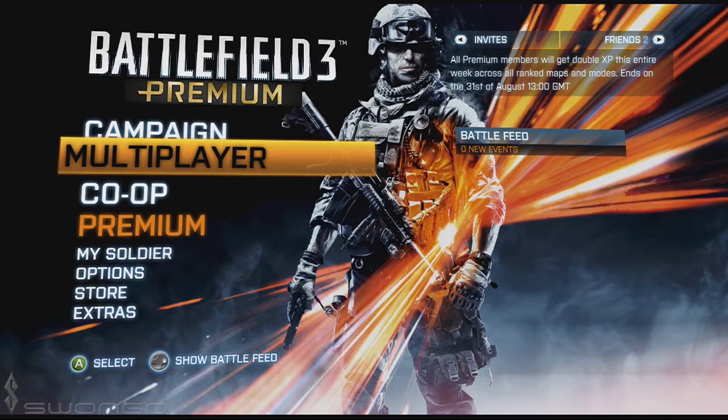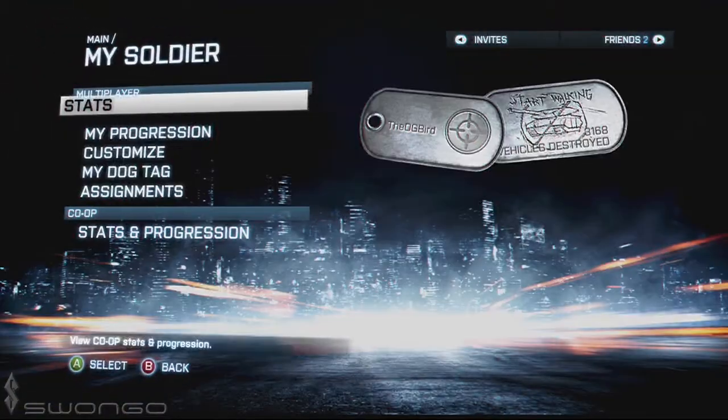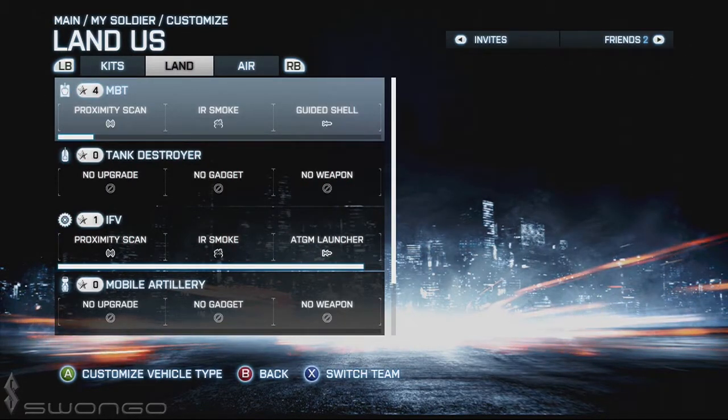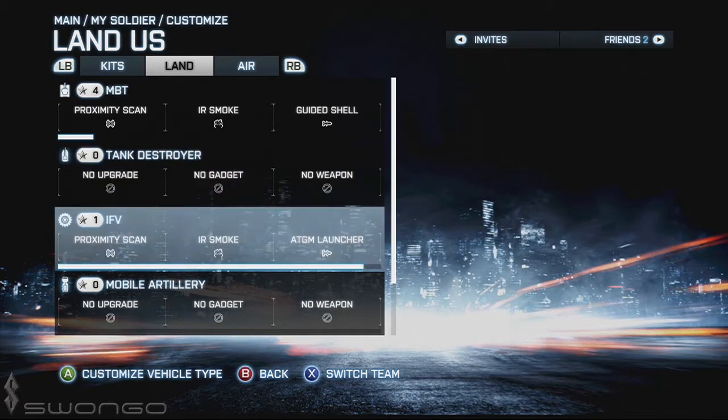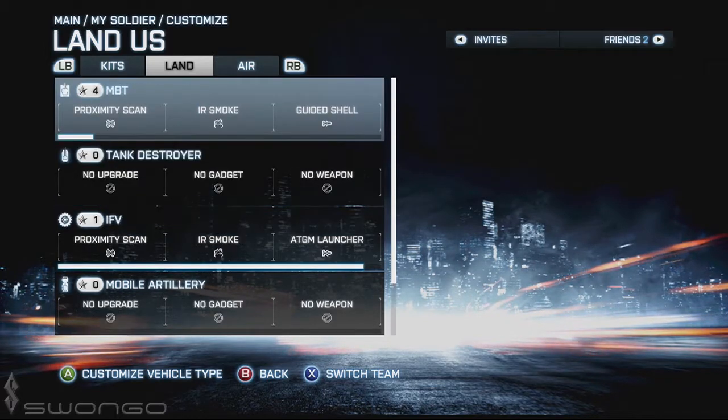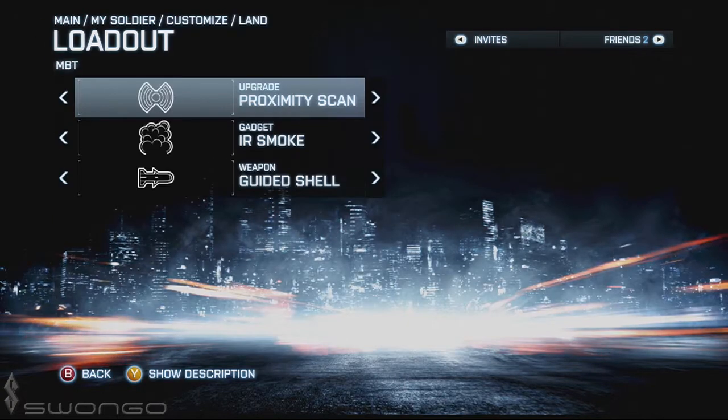We're going to go straight into the land vehicle customization menu. If you downloaded the latest patch you can see there have been some additions: we now have main battle tank, tank destroyer, infantry fighting vehicle, mobile artillery, and mobile AA. Mobile artillery and tank destroyer have been added to the land category because those are new armor categories coming in the Armored Kill update.